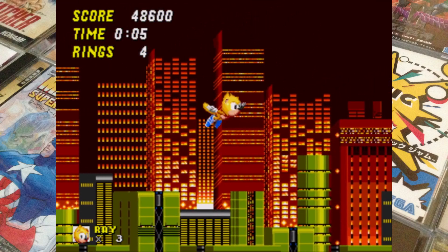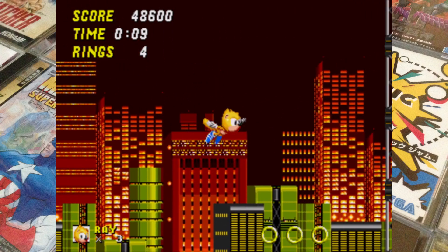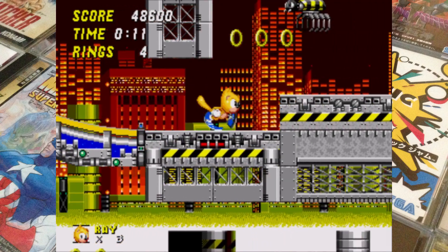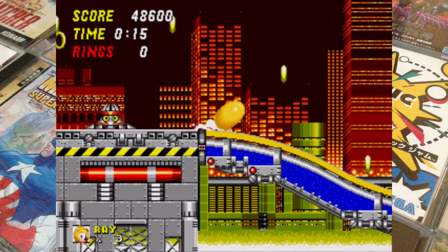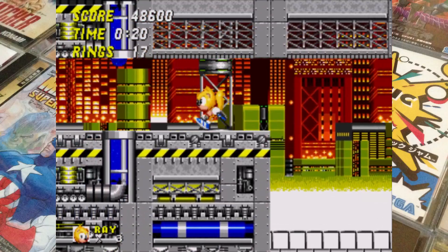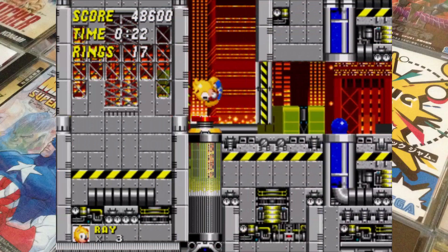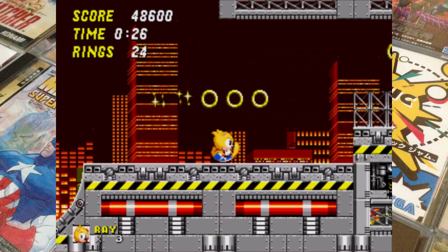It's also worth mentioning that there are some additional paths for Mighty to find his way through using the Ground Pound. So there is some additional content here, as well as the standard stage layouts you'd expect from Sonic 2. There are some new surprises if you use the abilities of the characters that have been included.